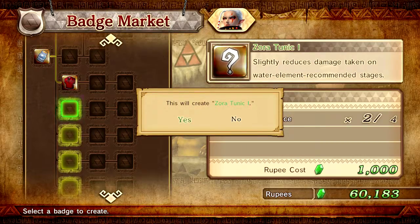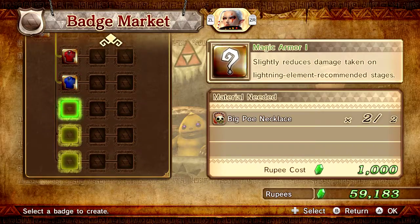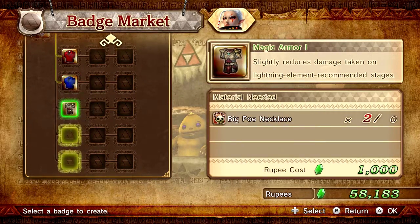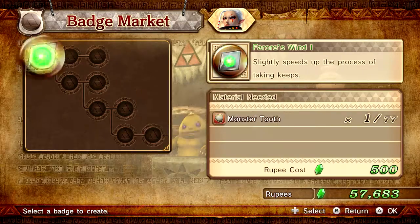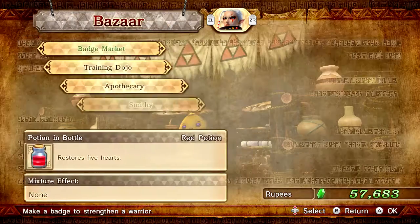Sorry, I guess I could've done this off screen, but I figured I might as well do this now. Magic armor - yes! So we got all this stuff. I can do an assist badge - Ferrari's Wind. Might as well get that for her, cause she doesn't have it yet.